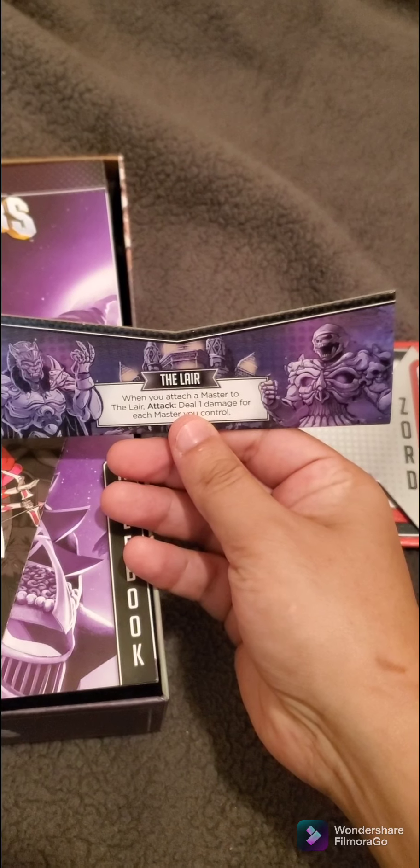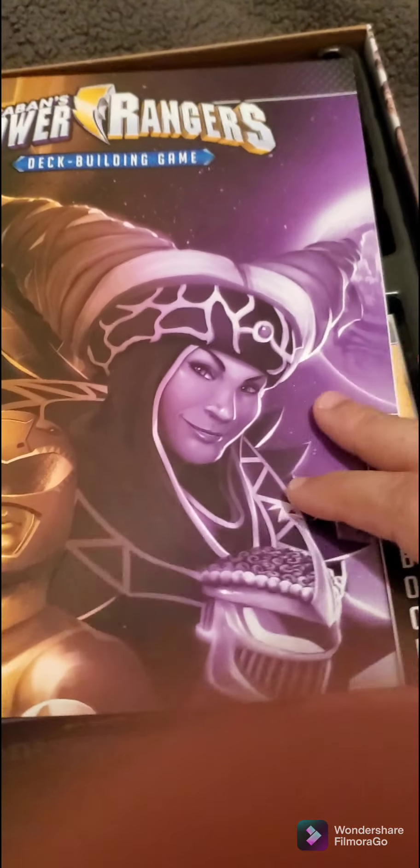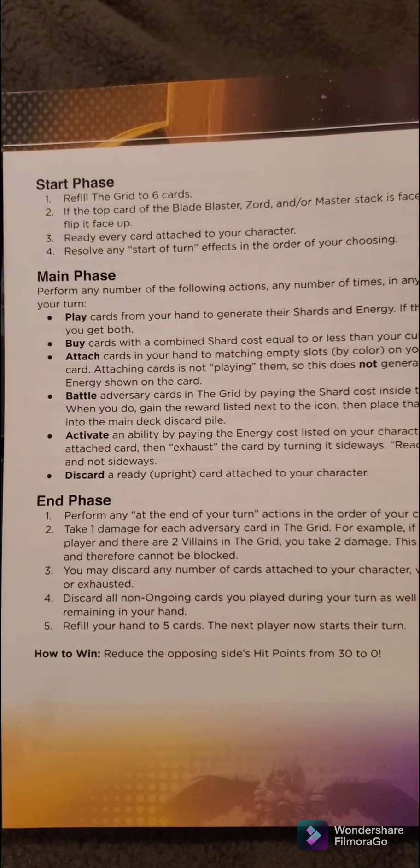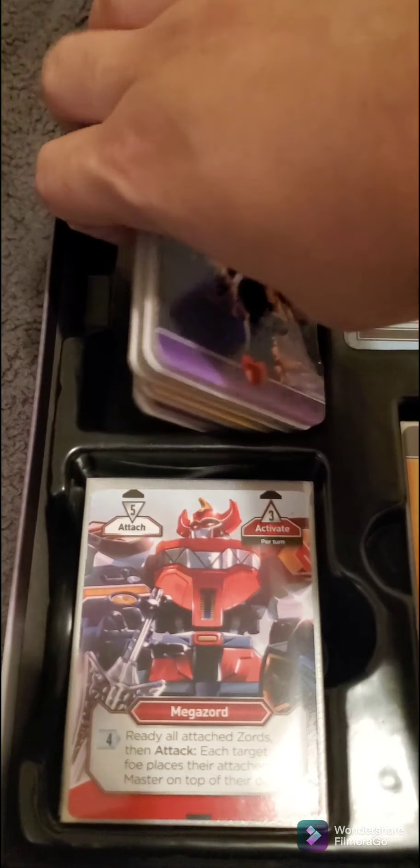Let me open this up. I have the bonus content, so that's why I have two boxes. This is the bay for the rangers and their zords. This is the lair for the villains — the masters go here. The big bads like Goldar and Rito go here. Here's the manual that teaches you how to play. And here I have the dials set up — these were from the bonus content.